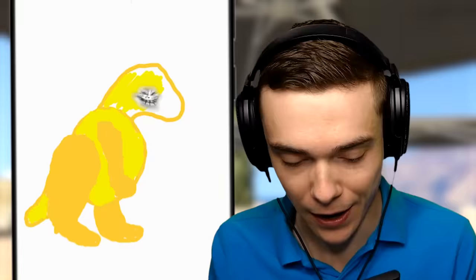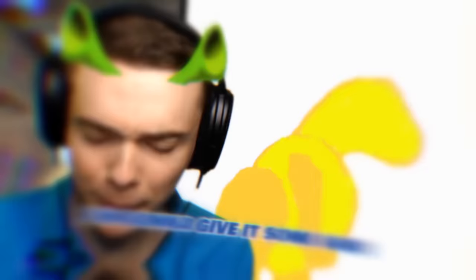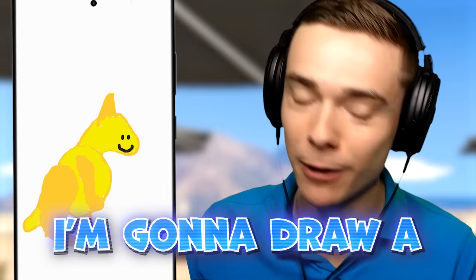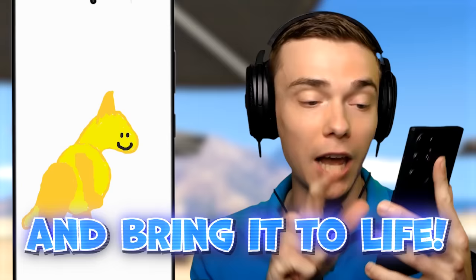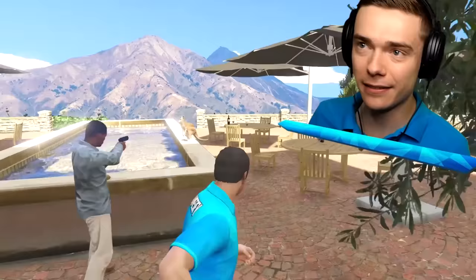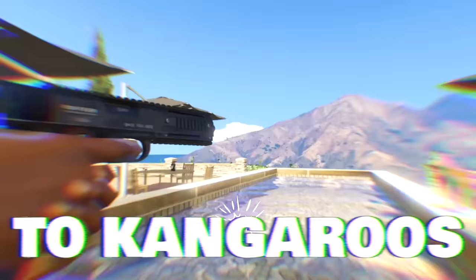I'm gonna color this in kind of orangey, yellowy. Now for the face — this is always the most difficult thing to draw. I'm gonna give it some ears and then a nice little mouth and two eyes. The face! I always ruin it. You know what? It's fine. I'm gonna draw a kangaroo and bring it to life. One, two, three — it's gone from my phone! We have drawn a kangaroo. Hey wait a minute, sir — what are you doing? Stay back, I am allergic to kangaroos!